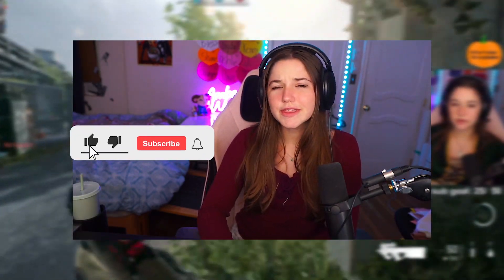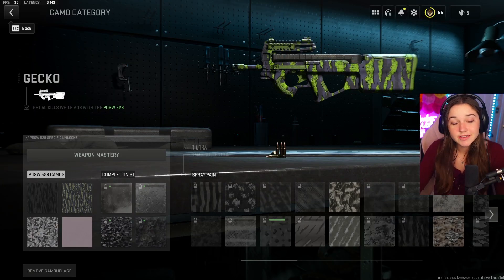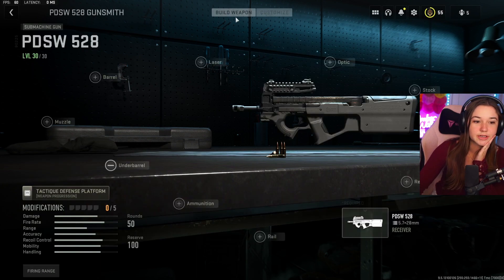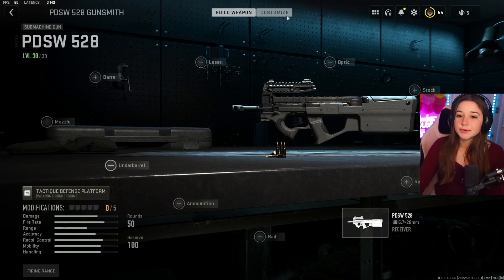So yeah, as always let me know what you think of the pink camo. Alright, so to unlock the solid pink camo you're gonna be using the P90, or I think it's actually called something different — the PDSW — but it's the P90.